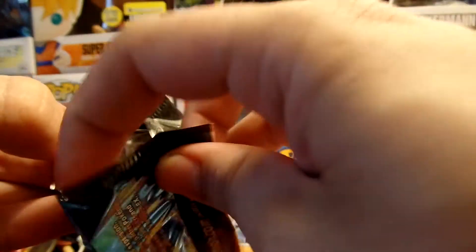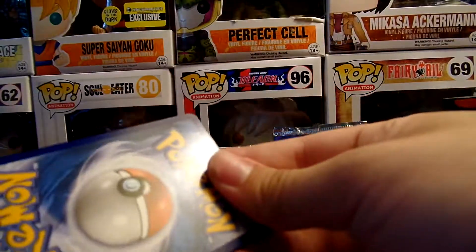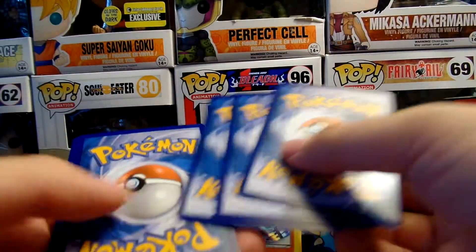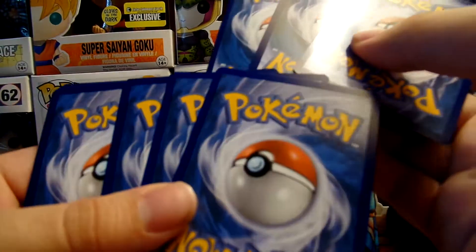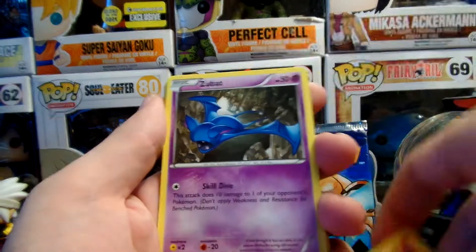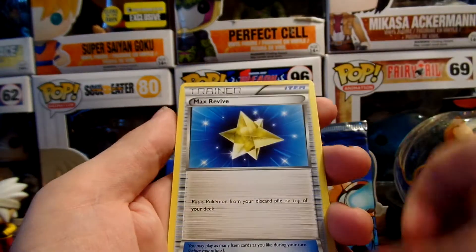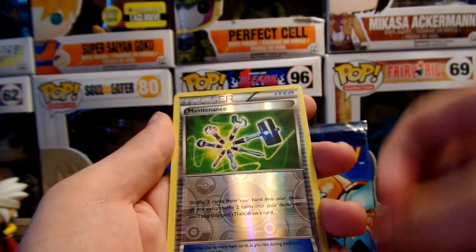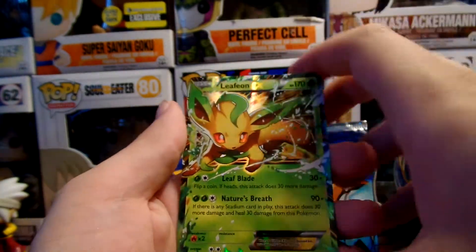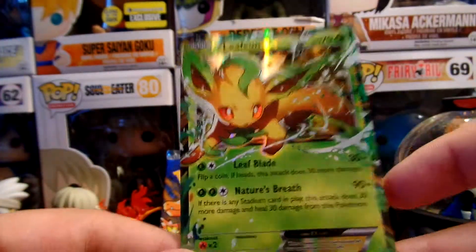One, two, three; one, two, three — put that one down and these two down. Fighting energy, Magma, Zubat — I love my bats — Red Card, Max Revive, Full Heal, Maintenance, Chansey, and a Leafeon EX. I'm happy about that — an Eeveelution EX makes it.